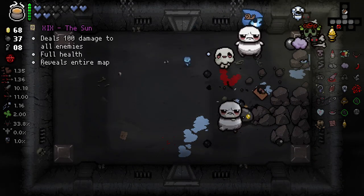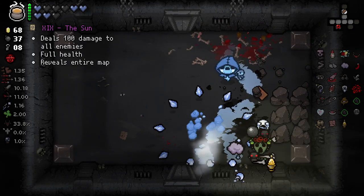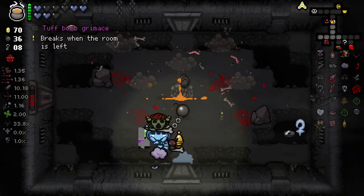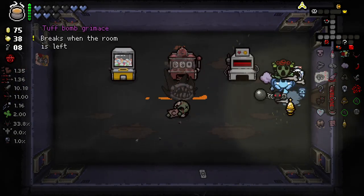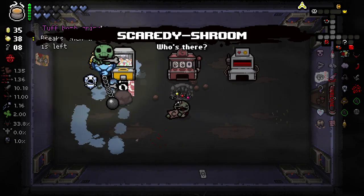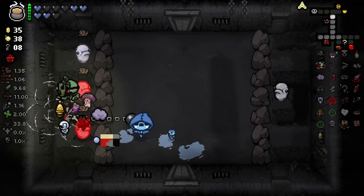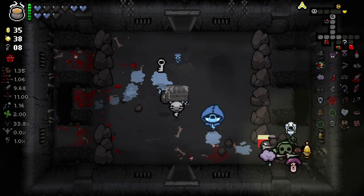Here comes the sun — do-do-do-do. Golden bomb again. We can actually buy some familiars now. Scaredy Mushroom. Conjoint is beautiful. Dead Bird is whatever. I love those machines — they're very rare, which is why I kind of love them. If they were more common I'd think they were a bit overpowered. But they're seemingly quite rare, which keeps them in balance. Having Conjoint with Twisted Pair is just so great — it's just an absolute barrage every time we swing.